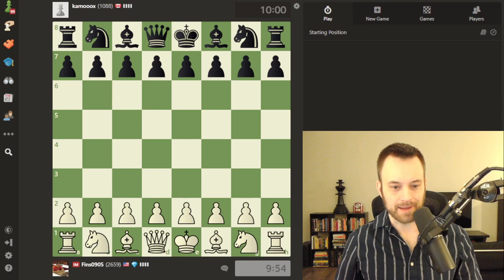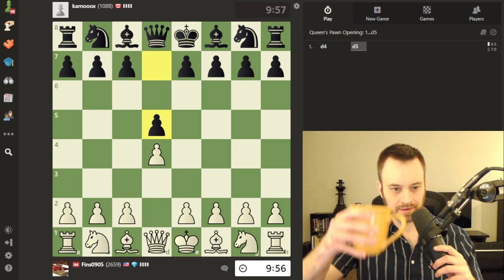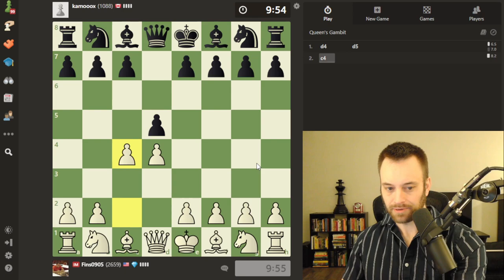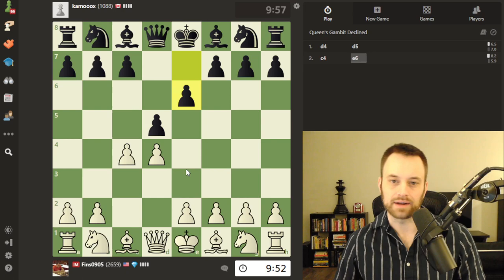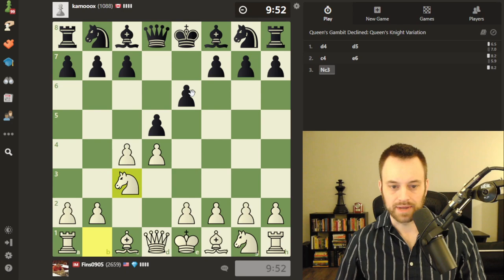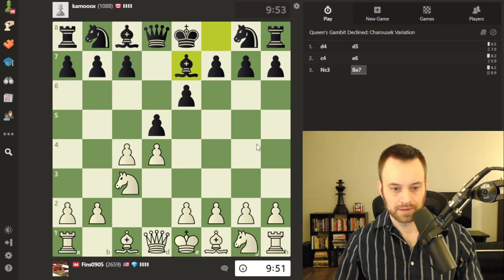Hey guys, this is John and welcome to another Climbing the Rating Ladder video. I'm playing Kamuks here at 1088 rating — another Canadian. I think I played a Canadian last game too. D4, d5, let's play Queen's Gambit — we'll go c4. I tend not to play too much London System or other non-Queen's Gambit stuff when they simply play d5 on move one. We have the Queen's Gambit Declined here, black playing e6.